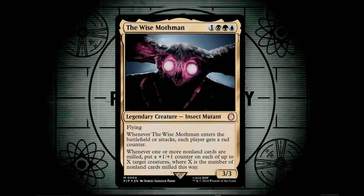The Wise Mothman's enter and attack ability ensures that players will have a healthy number of radiation counters on them. The second ability lets us put a +1/+1 counter onto creatures whenever non-land cards are milled by any means, though it will only give a single +1/+1 counter onto those X creatures. The wording is a bit confusing, but you can slowly build up your creatures into dangerous threats with each instance of mill.